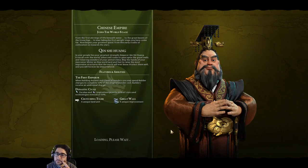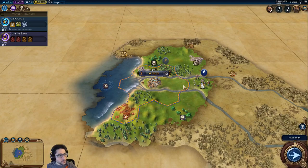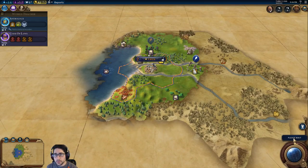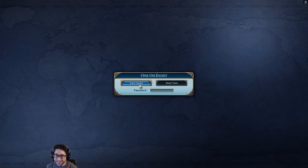From the first stirrings of life beneath water to the great beasts of the stone age, to man taking his first upright steps — you have come far. Now begins your greatest quest, from this early cradle of civilization on towards the stars. In your people lies your greatest strength, Emperor Qin Shi Huang. From all over the world, others will come to gaze upon the great walls and towering wonders of your united China. All right — it just says to click next turn, which is kind of boring, but that's all there was to do, so I hit save on that.